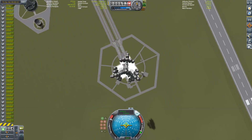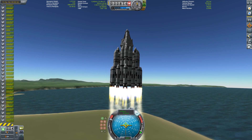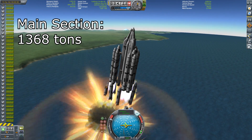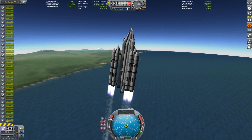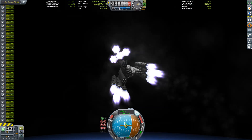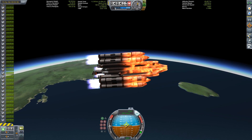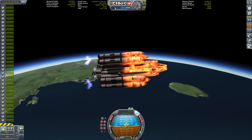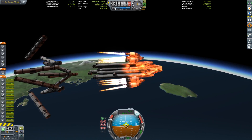We're trying to get the center section into orbit, which alone weighs well above 1,000 tons. We need a lot of boosters for that, so I created my 'patented' vector booster system — basically a Kerbodyne S3 medium tank with seven Vector engines at the bottom, with gimbal reduced on the outer vectors so it doesn't wobble too much.